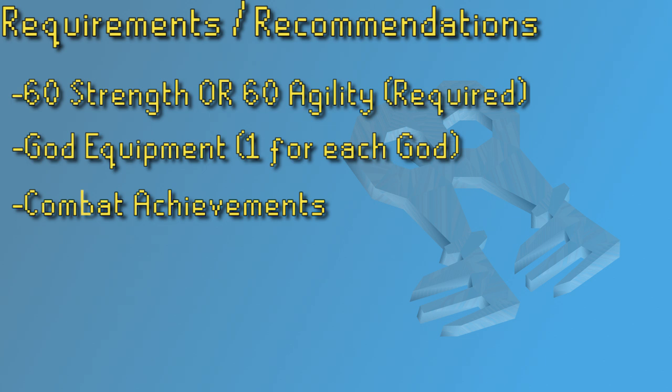The combat achievements can also help out with ecumenical key grinding. The hard, elite, master, and grandmaster rewards each lower the drop rate of an ecumenical key, starting at 1 in 60 and eventually being only 1 in 40 if you manage those grandmaster tasks. You don't need to go super deep into the combat achievements for this to be helpful — even just those hard diaries giving a 1 in 55 chance is very helpful if you plan on getting a lot of keys.